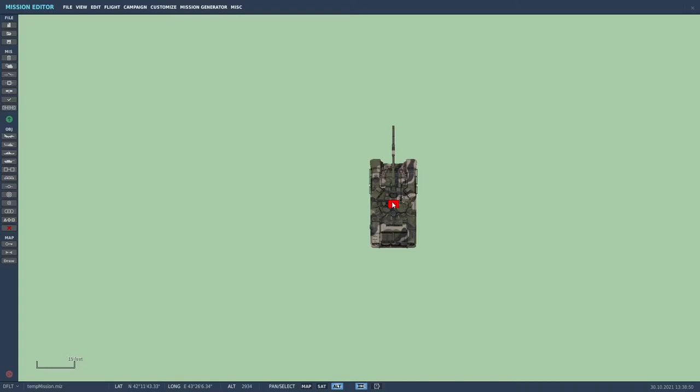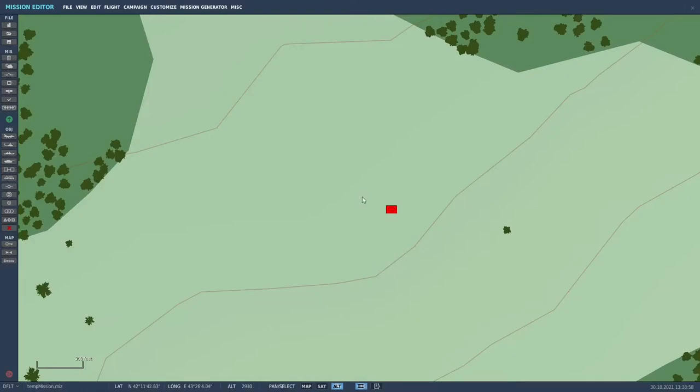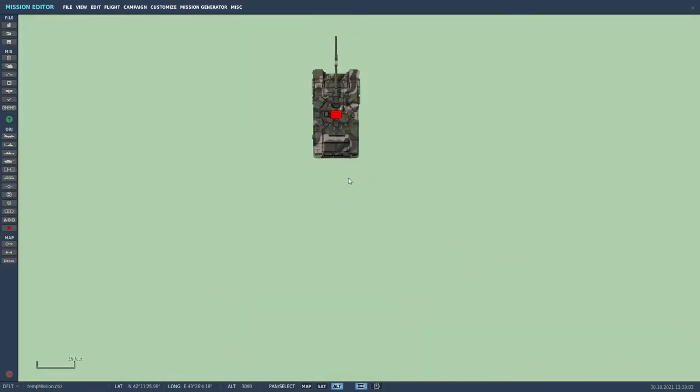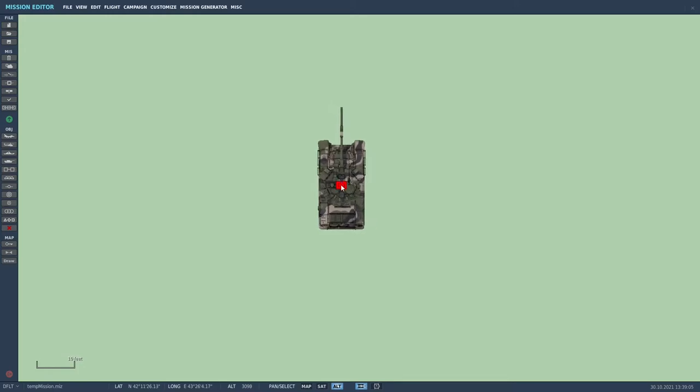These are the coordinates I will punch into the weapon system of the Hornet to lock onto and destroy this tank. The same thing applies to the tank on the right-hand side of my flight path — hovering the mouse over it will show the precise coordinates and altitude, which I will use to destroy that tank as well.